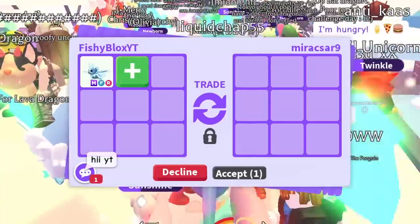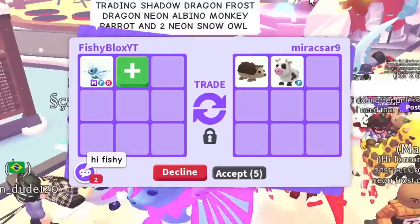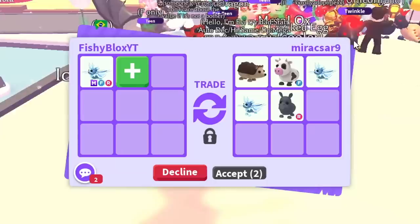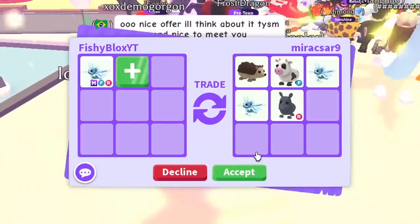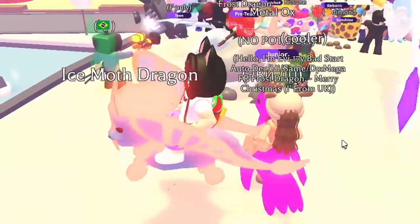I'm just worried I won't get a better trade than Brit — I have a feeling she's gonna win. Next offer has a hedgehog, a cow, some ice moth, and a rhino. Not bad actually — I love the hedgehog and cows, those are in my top ten favorite pets. It's tempting, but I think I've been offered a little bit more than this, so I'm going to keep on trading.